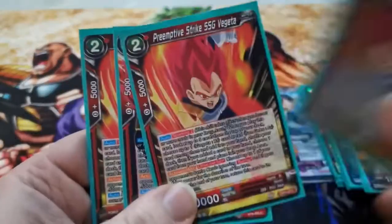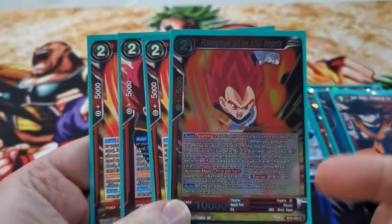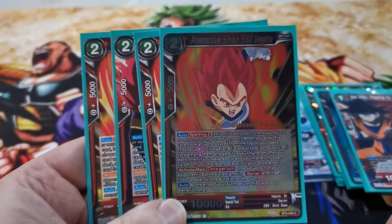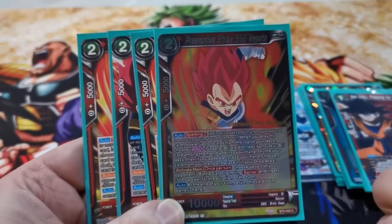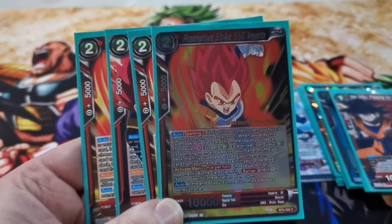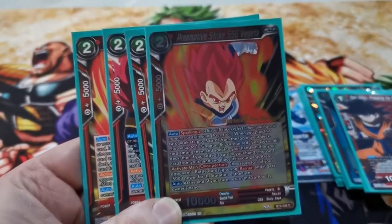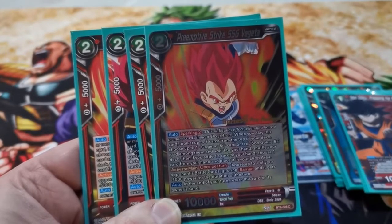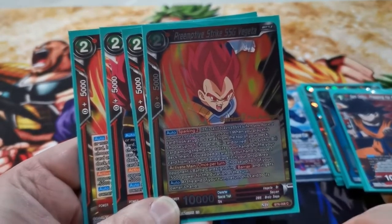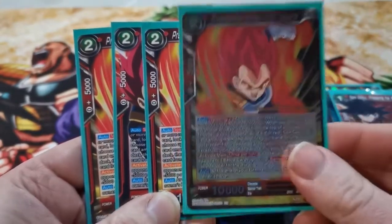And we go into the two-drops. I run four of the two-drops — pre-emptive strike, Vegeta's. Again, pre-release stamp, very nice. So Sparkle 2, when you're playing, look at top five, get a Gogeta or a Gogeta PR. If you take a card to your hand, you can discard a card. But his activate main is really nice: choose one of your opponent's power cards, ignite barrier, minus 5k, and then all of them at the end of their turn go back to your hand. Nice little foil.